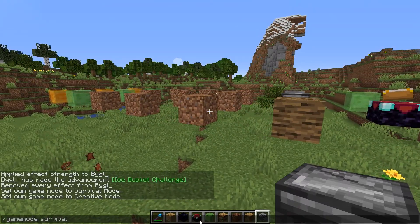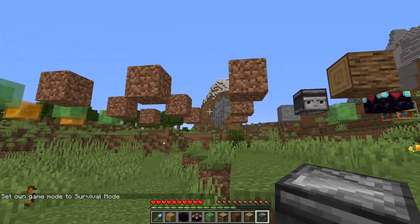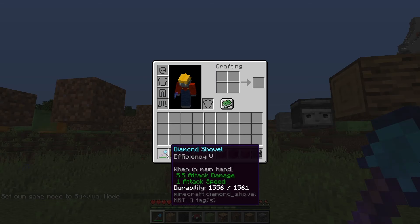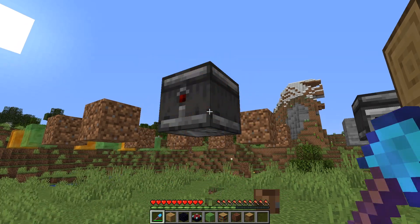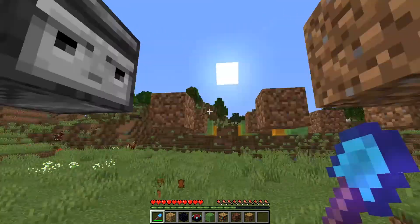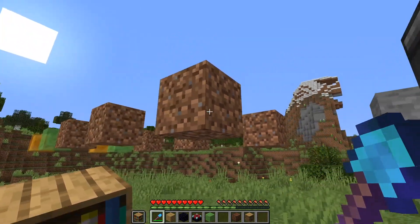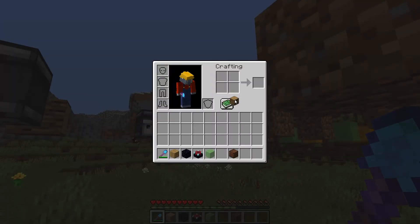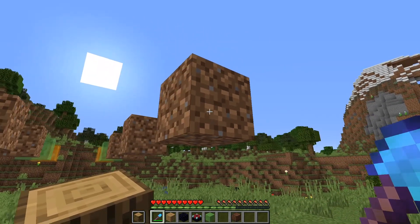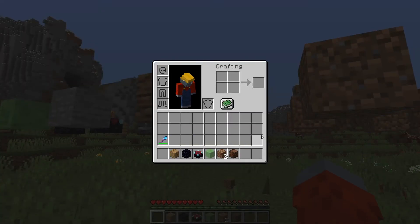Another thing is that you can actually use this in survival. So as long as you have any block that you can instamine and you have another block in your offhand, you can also do this in survival — just like that. You put your block in the offhand and voila, it's placed there mid-air. Same for logs. So as long as you instamine the block, this can be done.